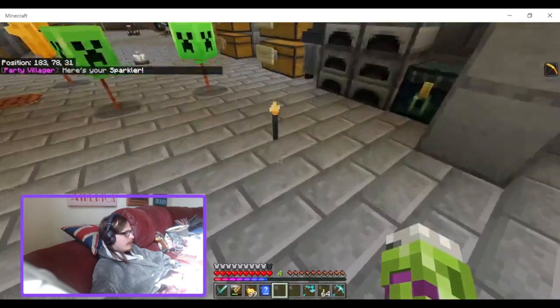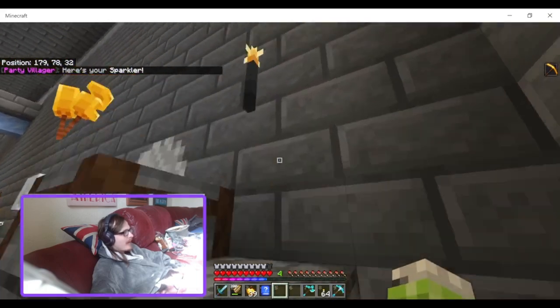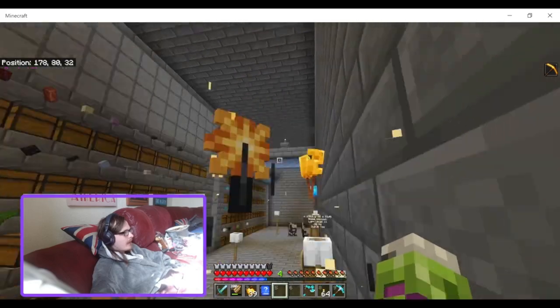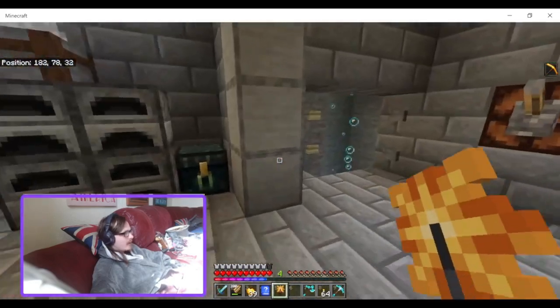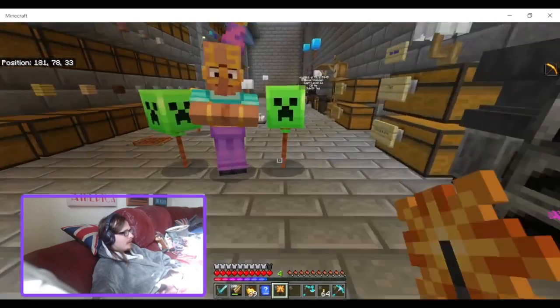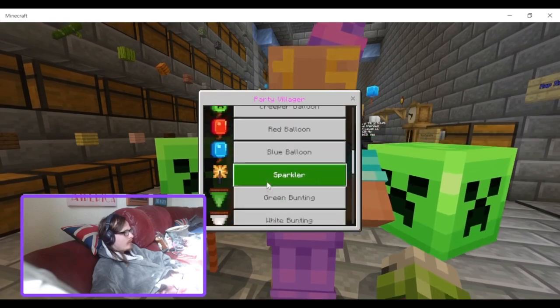The sparkler is basically a re-textured torch. That's disappointing — they should have added the sparklers from Education Edition. That would have been a cool little Easter egg.